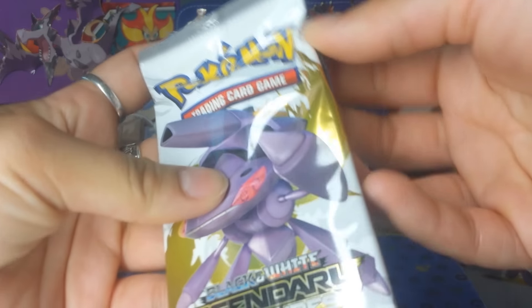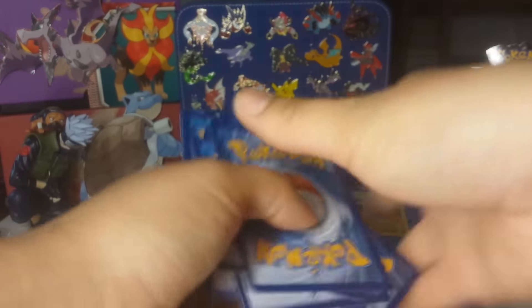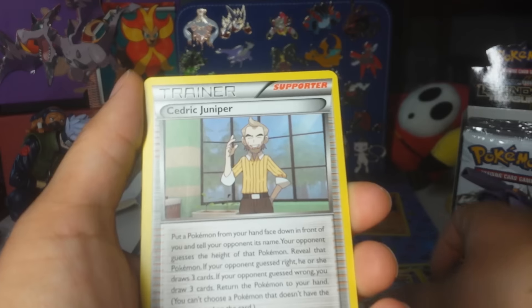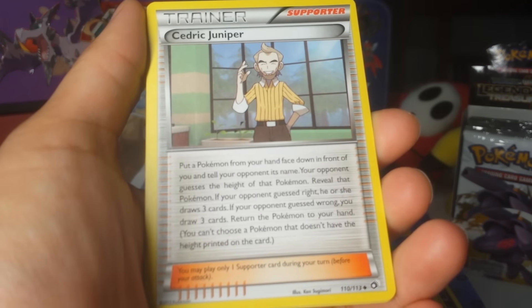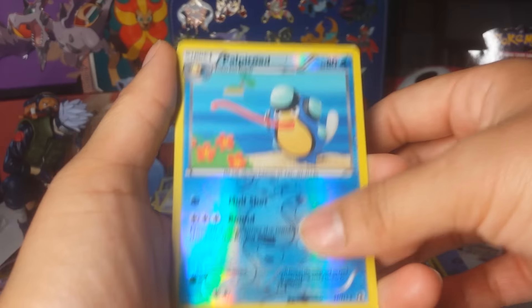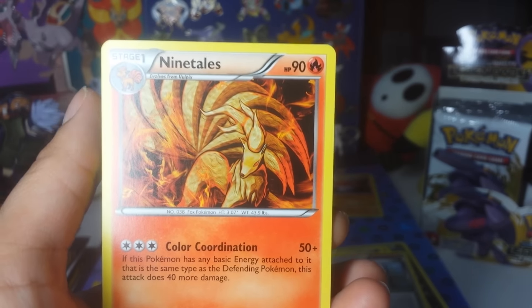Awesome — second pack! That was a really neat start. Pack 2: Gible, Solosis, Minccino, Woobat, Bianca, Cedric Juniper — which has a really unique ability — Gardevoir, Papatoad Reverse, and a Ninetales with really awesome art. It's weird that you don't always get a Reverse Holo. I actually got a bunch of cards in that pack that I don't already have, so that's always a good thing.